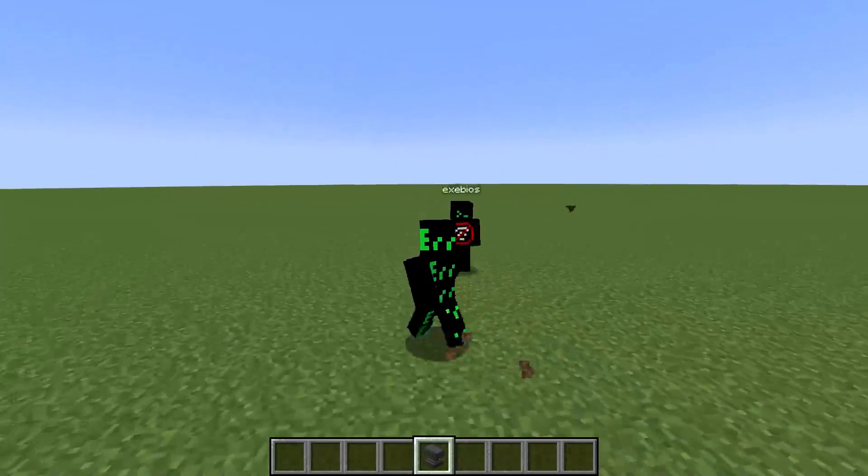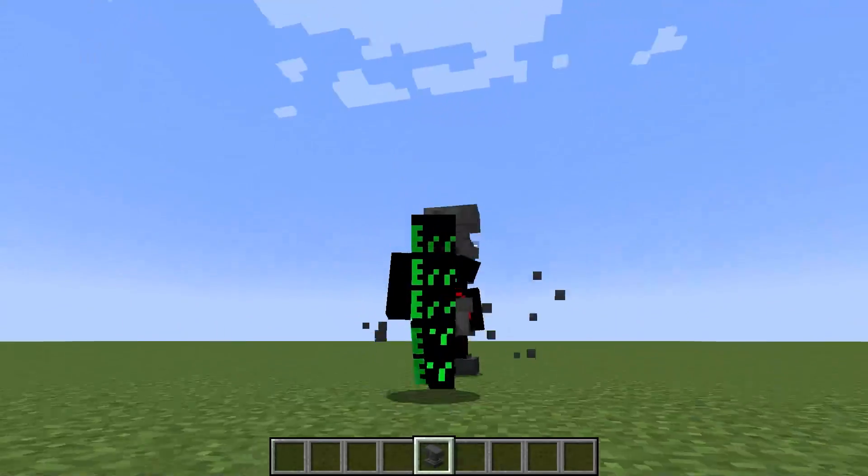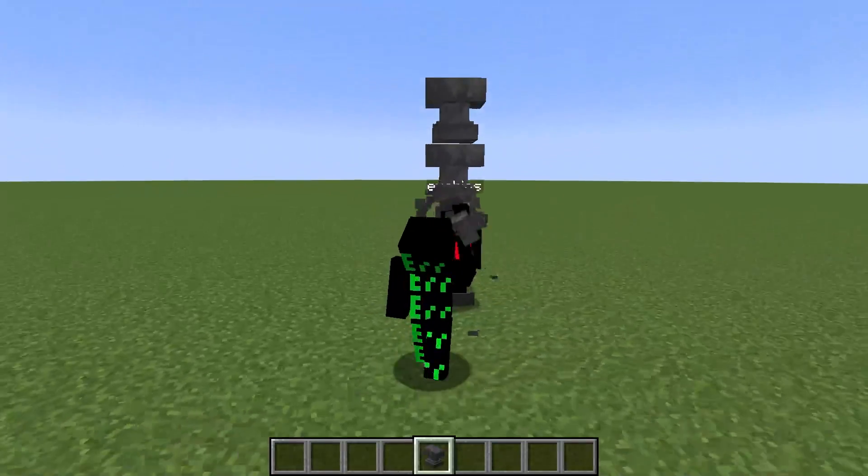Auto-Anvil places anvils on an enemy's head to damage their helmet or eliminate them. To use this hack, make sure you have anvils in your inventory.